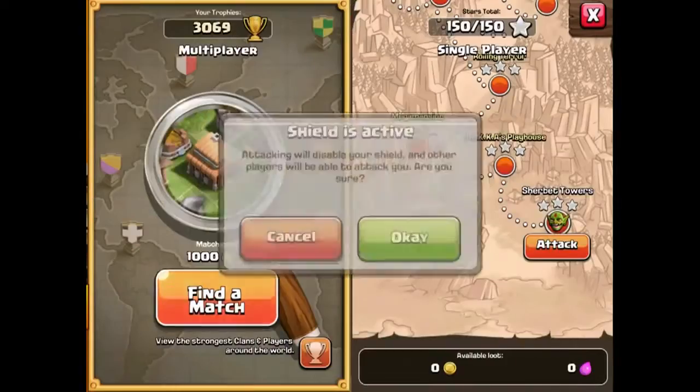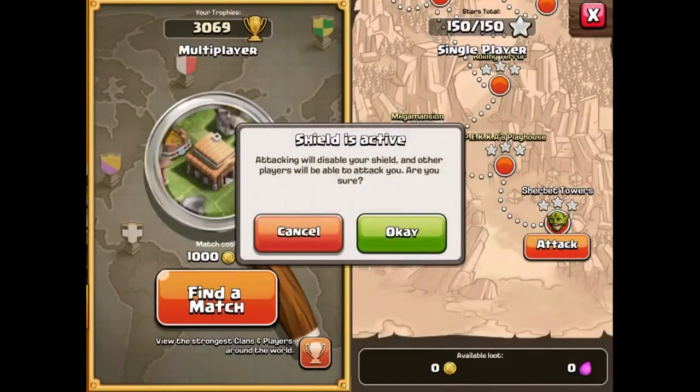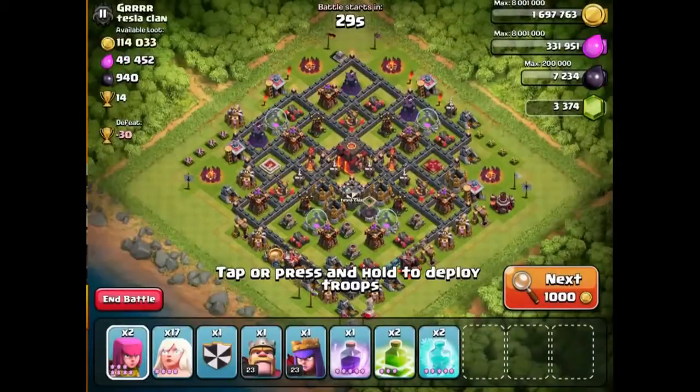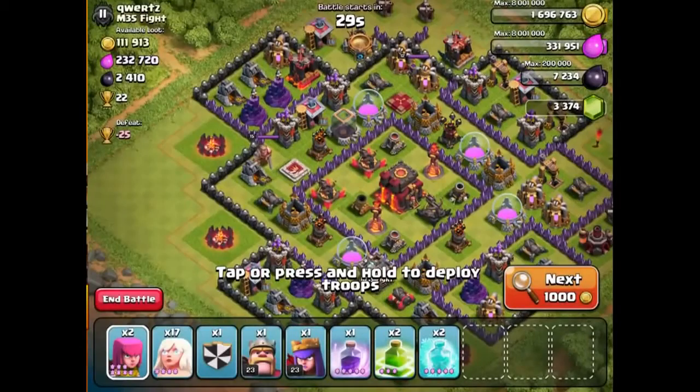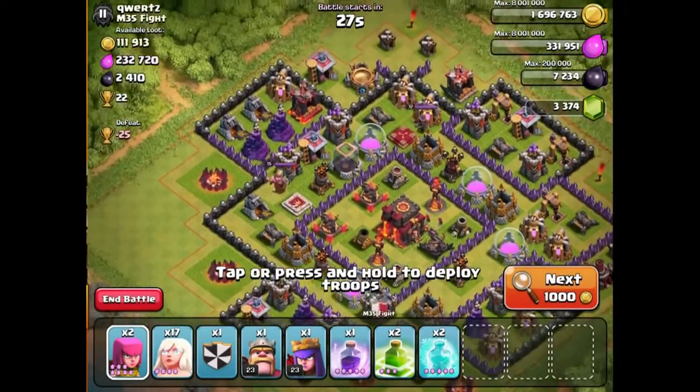So let's get on down and let's go and raid. Let's find somebody that we may be able to one-star — we're probably going to be looking for like a 50% base. That's quite good for us. The reason this one's quite good is that we could go and attack it and the Infernos are quite far away. But we're going to have another hunt and see if there's one where we can get a lot more done.